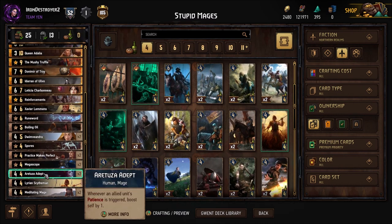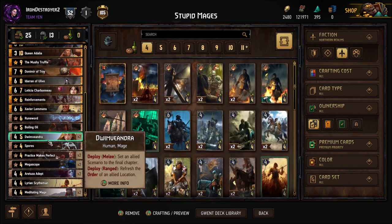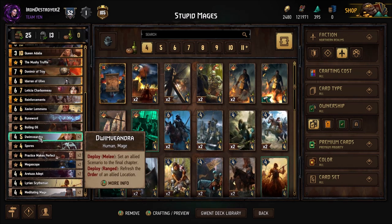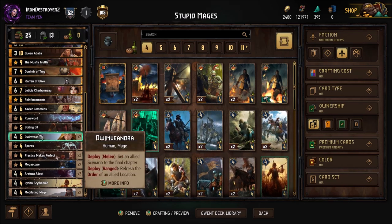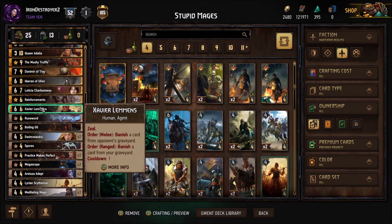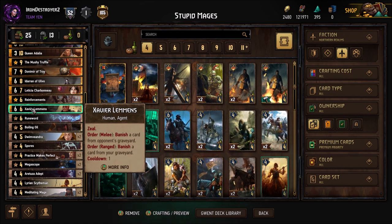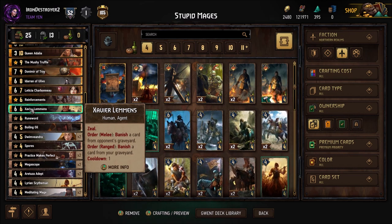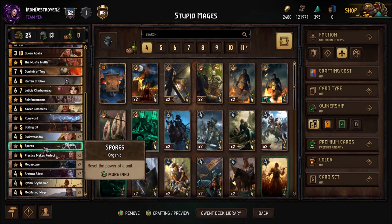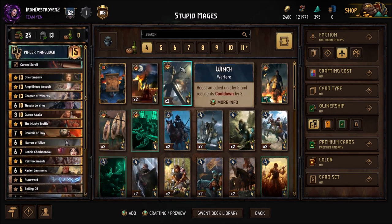So yeah, this is one of the options you might want to change. Like I said, Boiling Oil and Dwimanvandra — I like Dwimanvandra quite a bit, also like her name which I'm probably pronouncing completely wrong. Then we have Xavier — I like this option for the graveyard interaction. Like I said earlier, one of the worst matchups for this deck is Rain, and Xavier banishes a lot of their key cards. You have Spores to reset Messenger of the Sea. You could even run a second Spores.